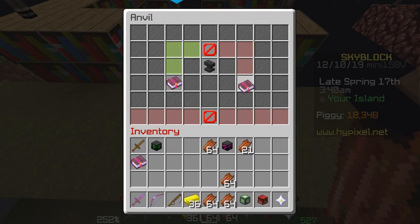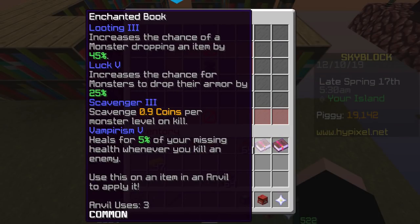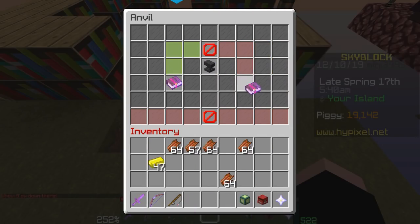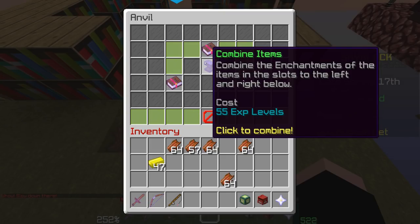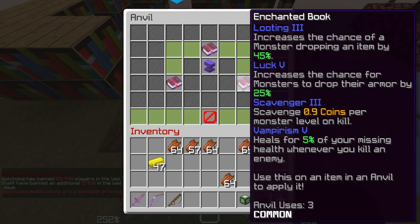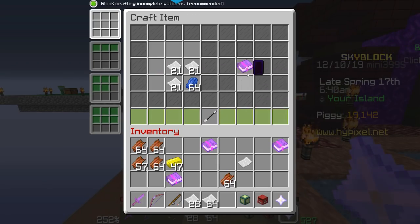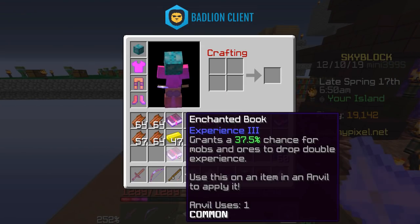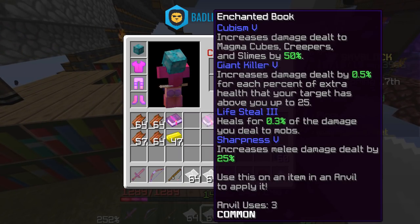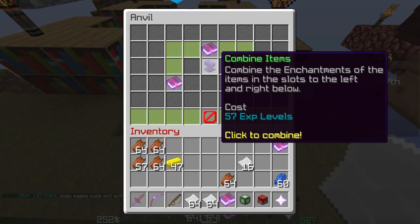This is the three anvil use book. If I go to the other one, 22 levels versus 33 — saved a whole bunch of levels there. Now we have these two books with three anvil uses on them. If we try to combine them together it's going to cost us 57 levels that way, 55 levels this way. That's kind of pricey. So what you can do to lessen this price and make a four anvil use book — we're going to make this book into a one anvil use book. Keep in mind the more enchantments you have, the more expensive things are going to get.